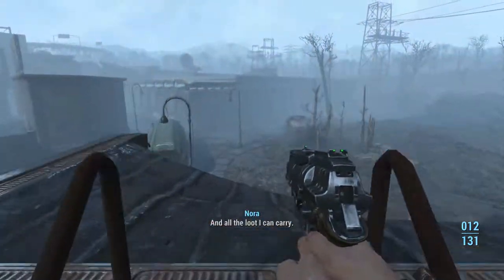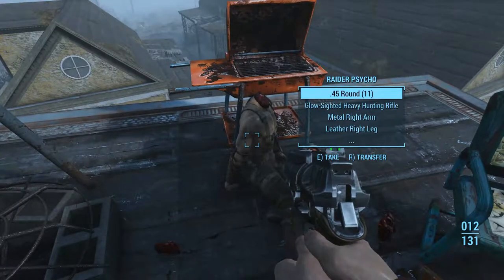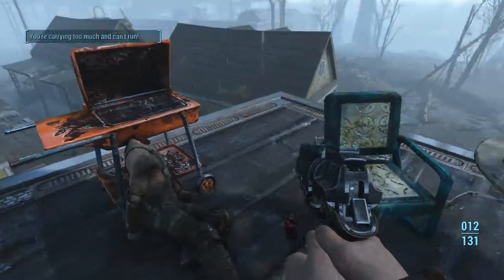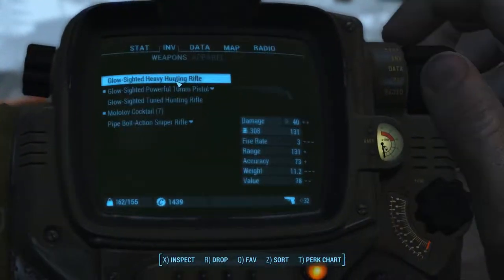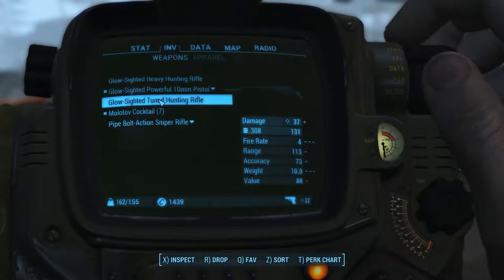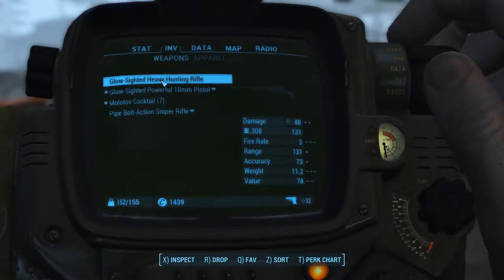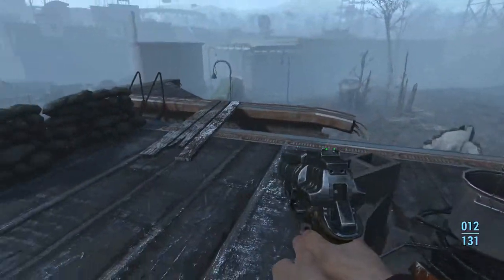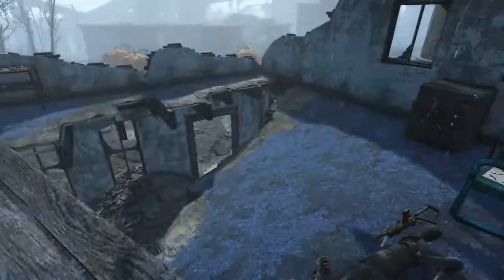Let's quickly take all the loot — I think I'm almost over-encumbered though. Great tip: loot every gun. You can drop it later, but by looting the gun you take out the ammo. This is a way to get a really decent amount of ammo. Of course, the Scrounger perk is really good for that as well.